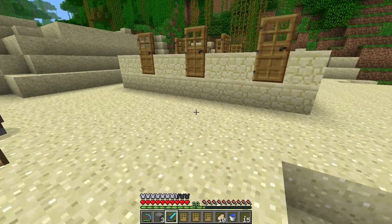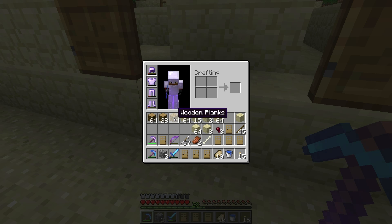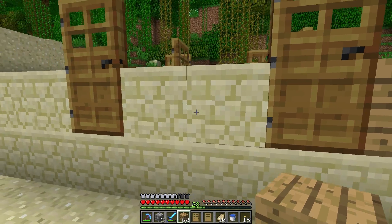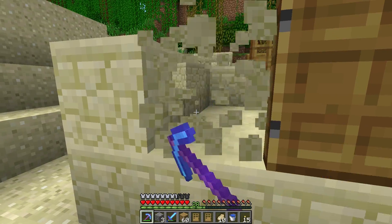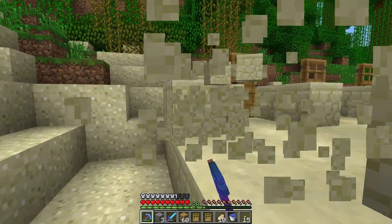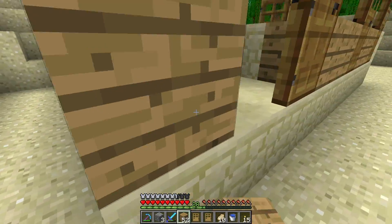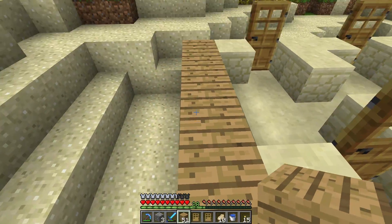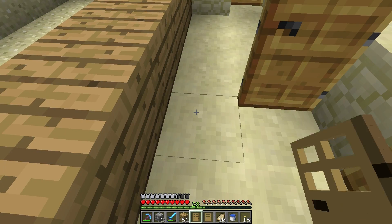This extra sandstone was just kind of like placeholders - I don't really want sandstone here, I think that's all going to be wood planks. Yeah, the sandstone doesn't look too good in here, let's go ahead and replace all this stuff.